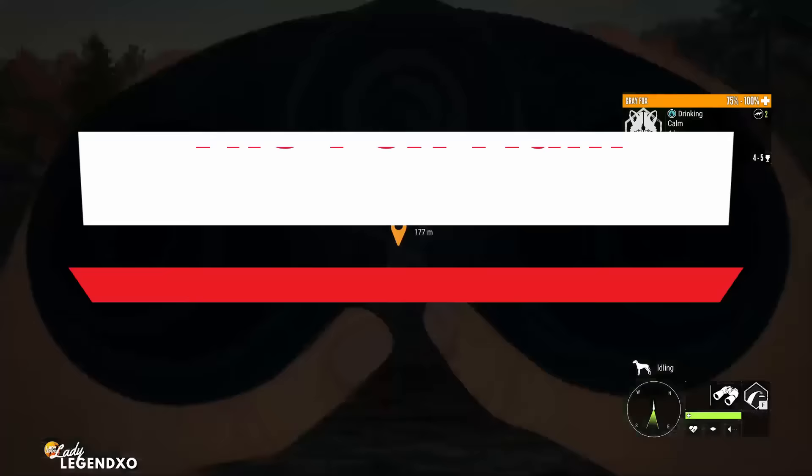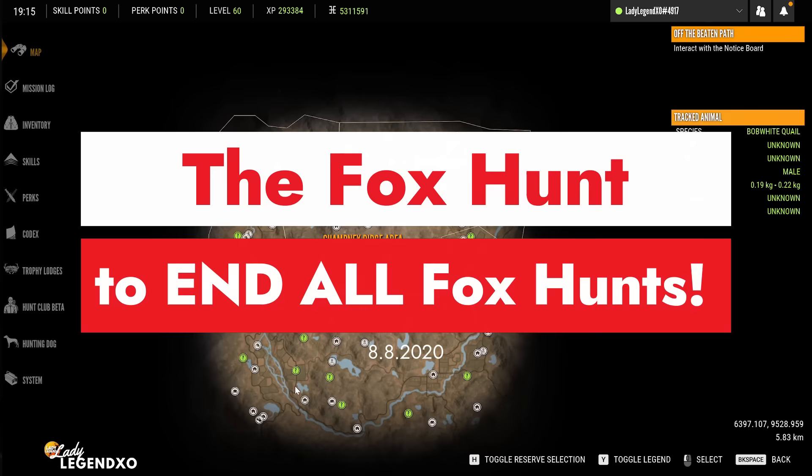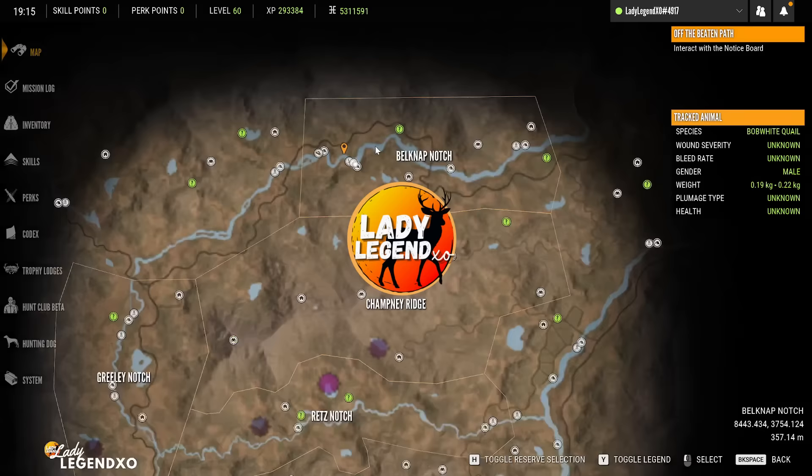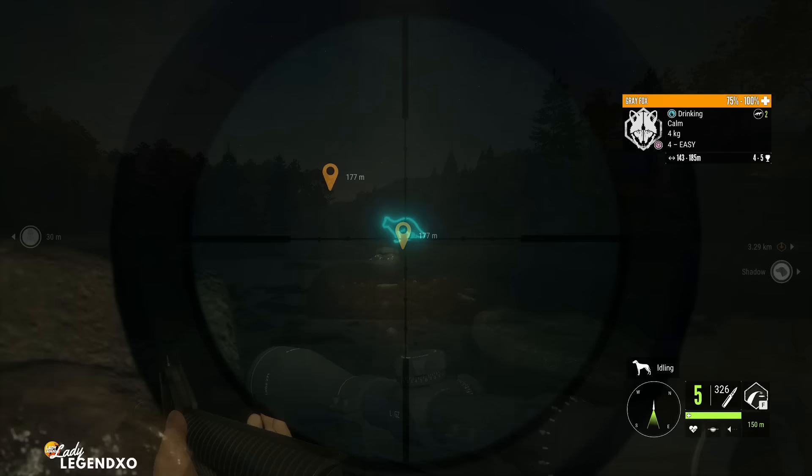We do have a gray fox here. Here in New England, red fox are found on the left half of the map and gray fox are found on the right half of the map. So I thought I'd start right up here — he's encroaching onto the red fox half but he's right here so we're gonna shoot him. Okay so what I'm actually looking for today...